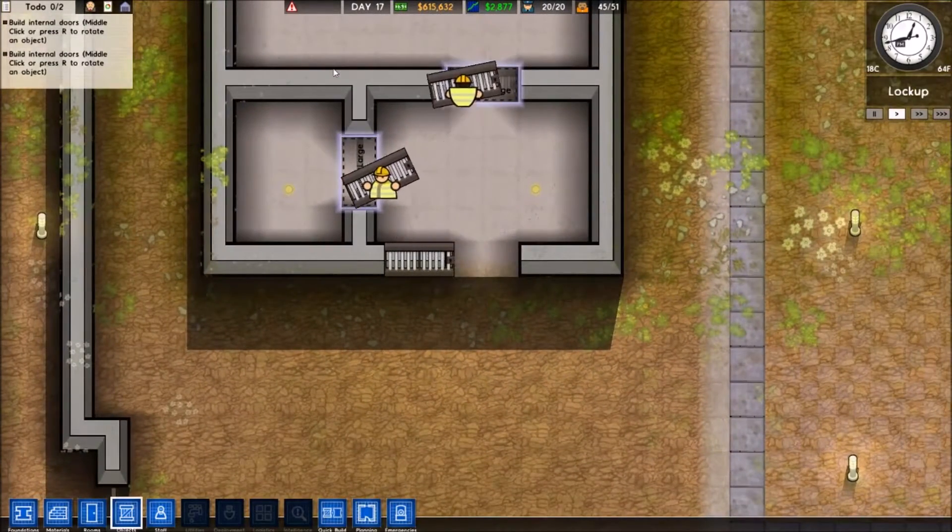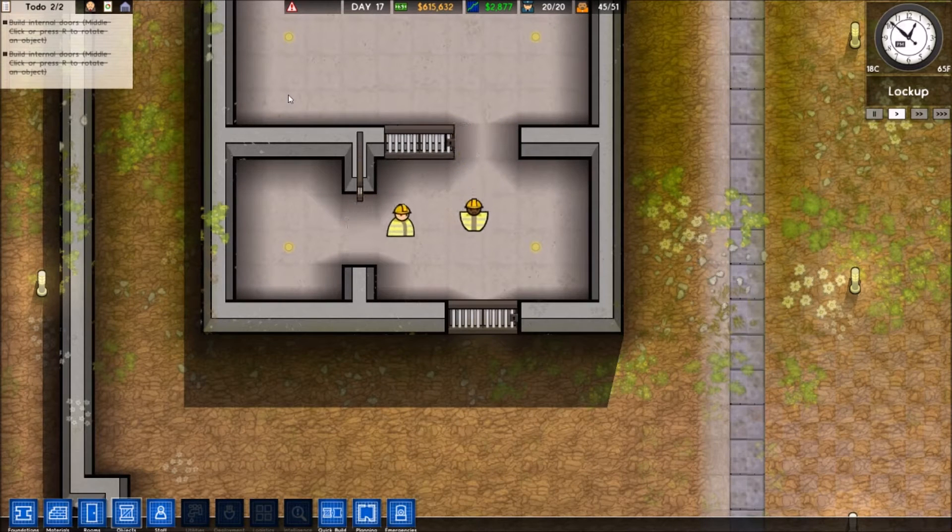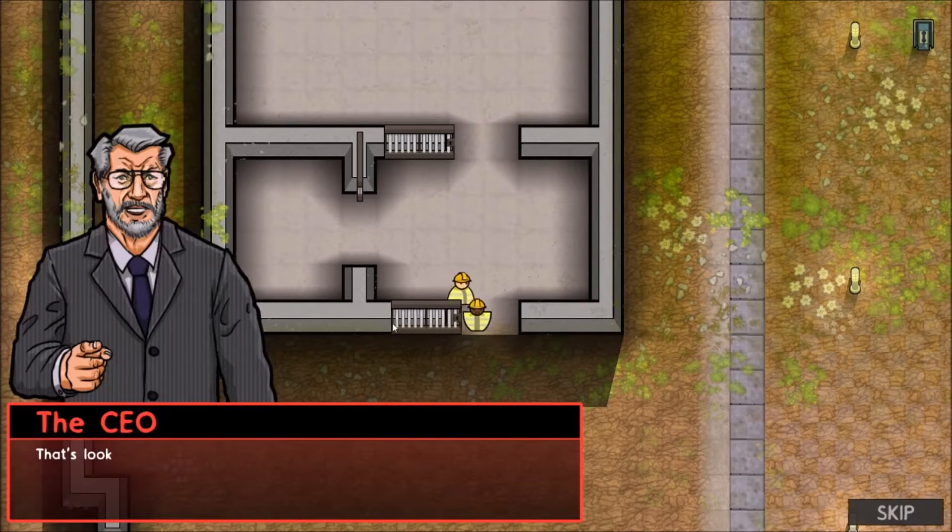Who the hell gave them keys, by the way? I hope that's just for the tutorial, because otherwise prisoners could easily kill them as they are unarmed.